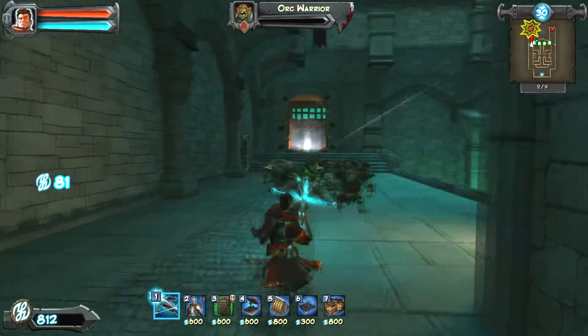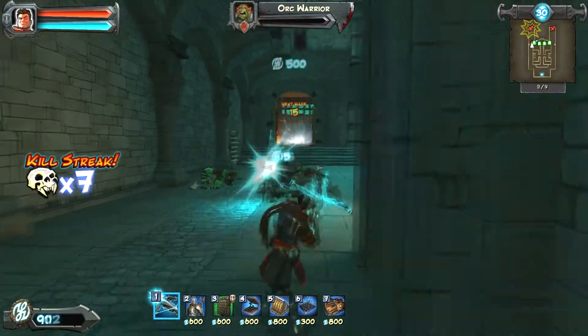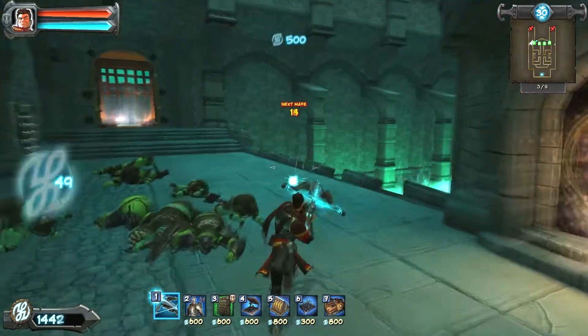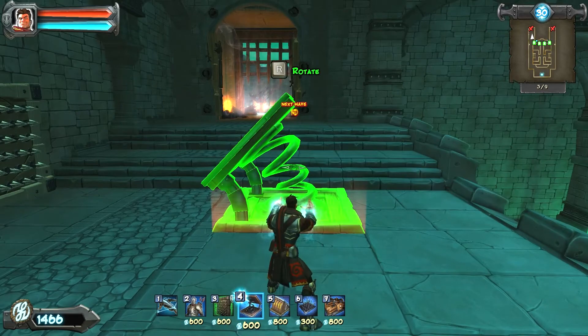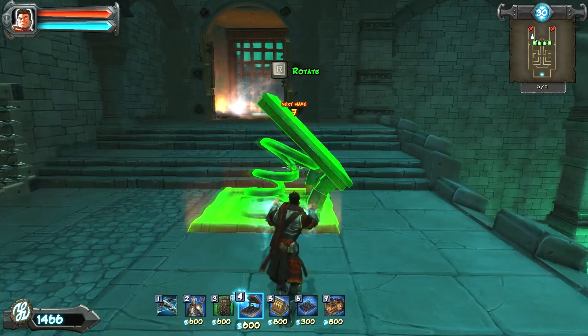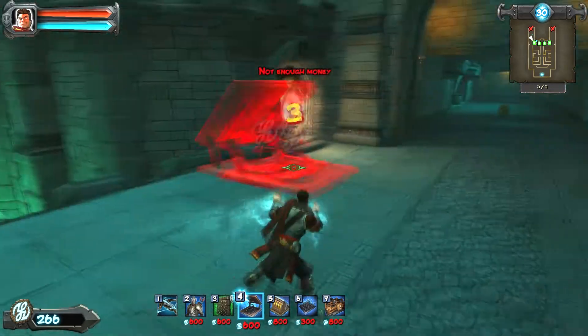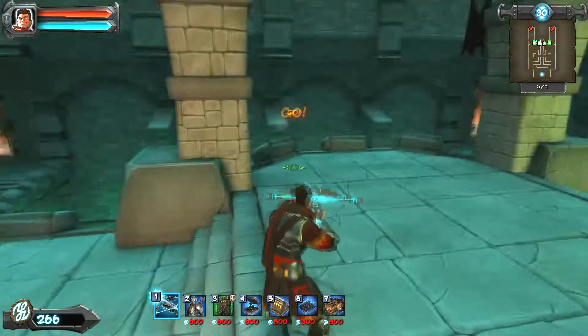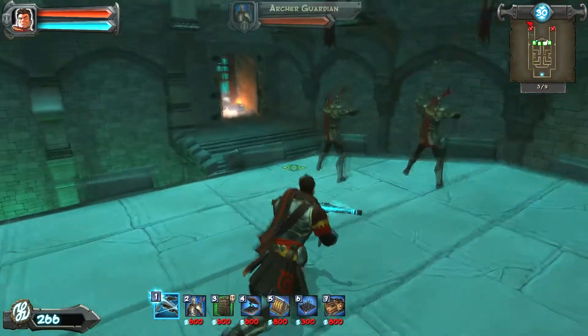Now that they've broken through both doors, they're going to be coming through both doors at the same time. One door is pretty easy. I see there's a big pit here, so I'm going to go ahead and rotate this so it's going to fling their guys out into that pit. I wasn't quite sure which door they were going to come from, so I went to the middle to check — I can see they're going to come out this left door, not the right door.